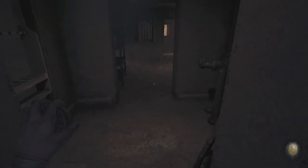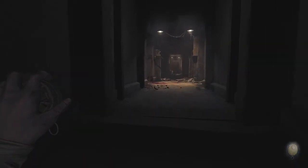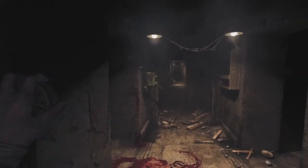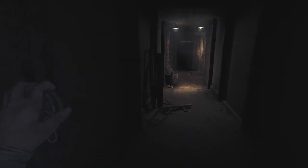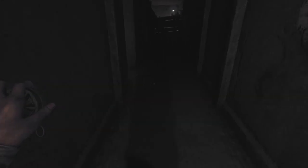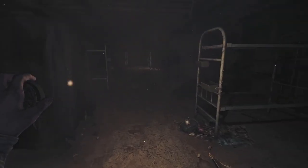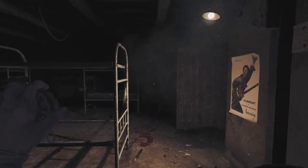So we're walking into the soldier's quarters right now. The first switch you need to turn on is this one right here - it's already on because I've already done it, but this is the first one. This is the second switch. You're going to go around here - watch out for traps because sometimes there's one that spawns right here. The third switch you want to turn on is this one. Watch out for traps again - sometimes they're across these bunk beds.